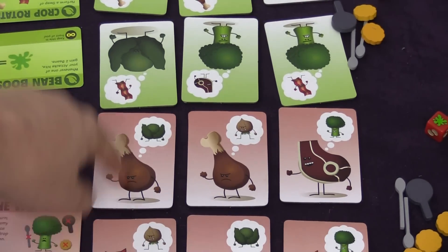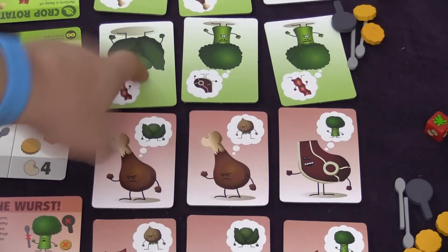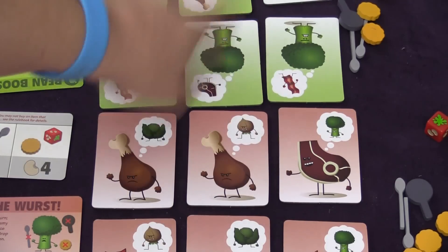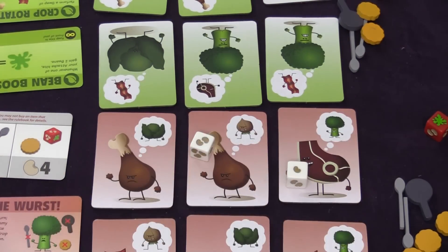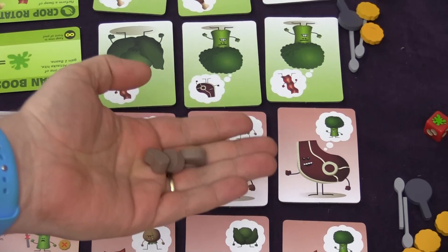So this chicken here is thinking about cabbage — he hates cabbage, so he can attack this cabbage. This chicken's thinking about onions, but there are no onions next to him, forward or diagonally. This steak is hating broccoli, so he can attack this broccoli or this broccoli. So I say I want to kill this broccoli, I roll the two dice, and I've missed. To hit somebody, you need to roll a splat. However, even though I missed, I get three beans.